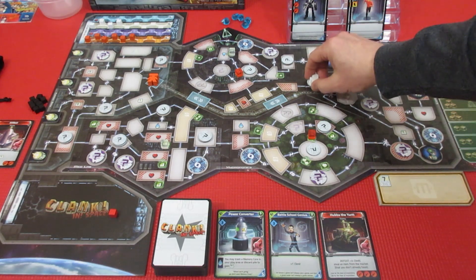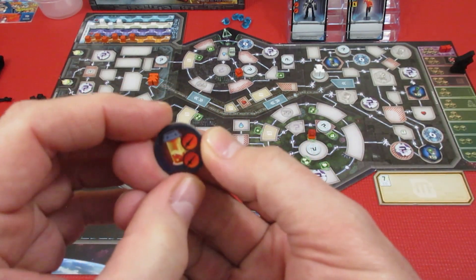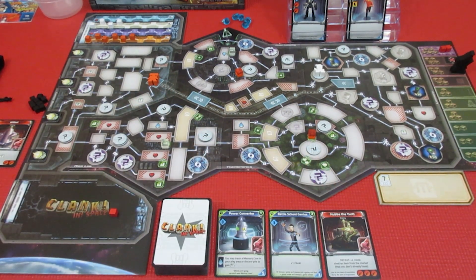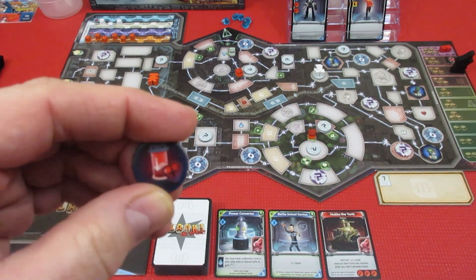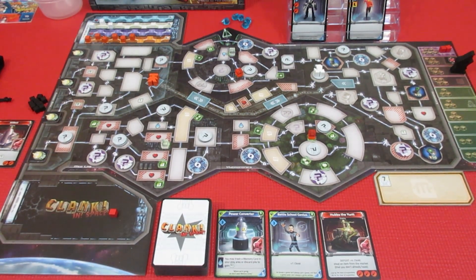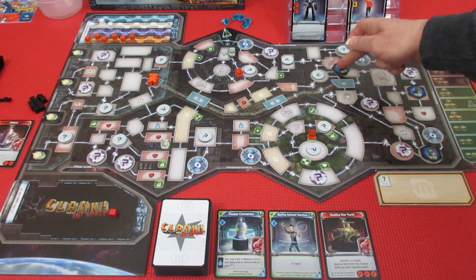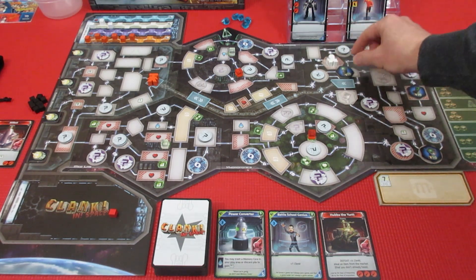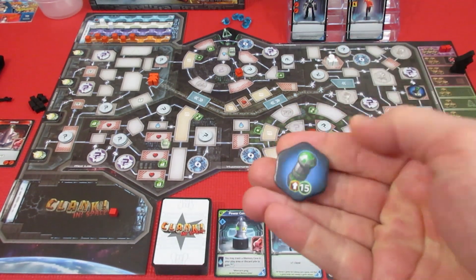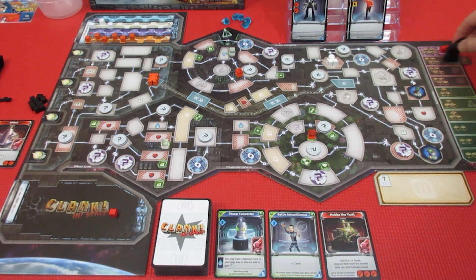Movement number one is to go here, and we grab this little miner token, and it is to attack. We also have one token left for a heal one, and we're going to use that right now and heal one of our damage, just to make sure we don't get knocked out. For our second movement, we're going across the stormtrooper thing here into this space, which is a security checkpoint. We have to stop, but we are grabbing a 15-point artifact, which is going to enrage Eridicus — Rippides — whatever his name is.